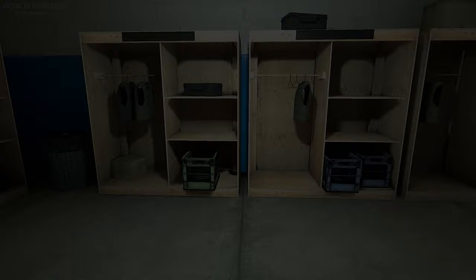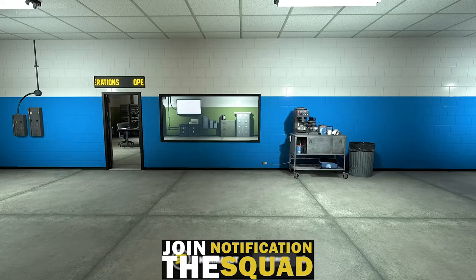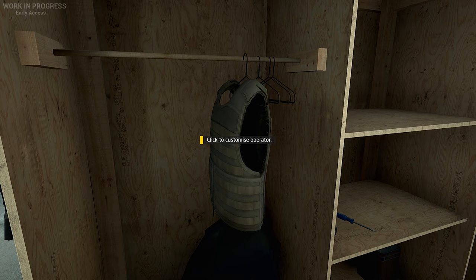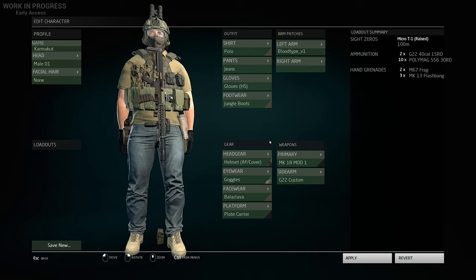Hello everyone, so today we're playing some Ground Branch Terrorist Hunt. We haven't really played too much of this game at all on the channel. I tried this game a year ago and it was in a rougher state — I didn't like the controls, it wasn't very intuitive as to how to find a game or get into a game. We're just going to be playing solo here and showcasing a couple of things, because it's a new game for me. It's focused more on the CQB tactical side of things, not so much like Squad, but kind of like Sandstorm, kind of like Rainbow Six Siege, and kind of like Tarkov — if all three of those had a baby, that's kind of where we're at right now.